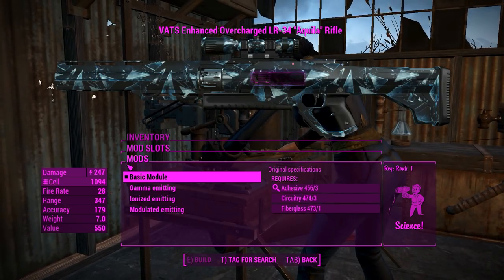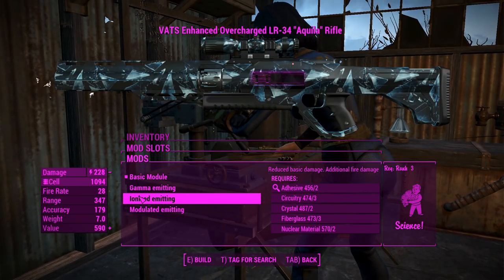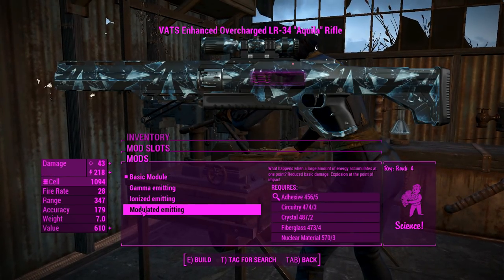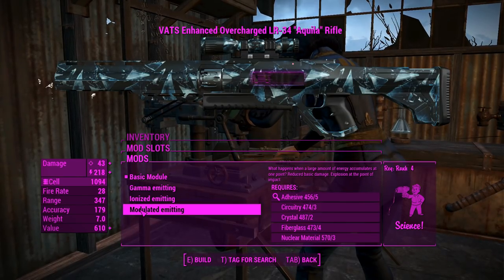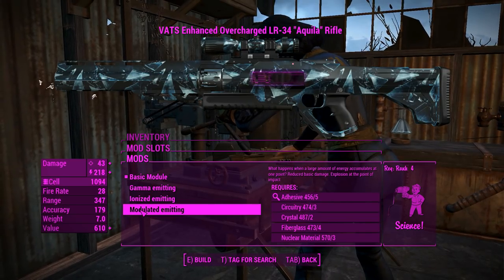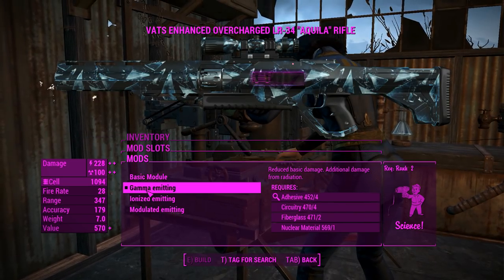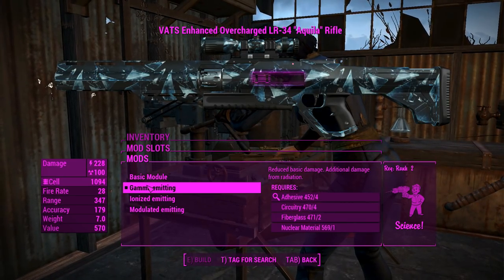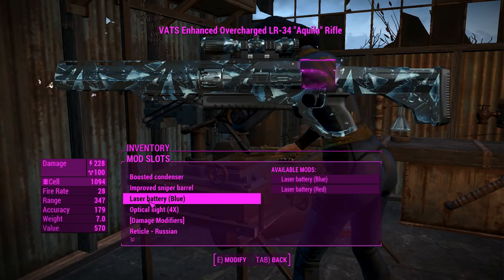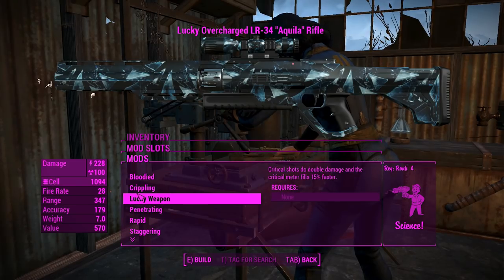For the modules, you can have a basic module, which is what we've got right now. The gamma module will add a little bit of radiation damage. The ionized module will add fire damage but reduces your damage a little bit, and the modulated one will actually make your bullets explosive, which takes out the laser part of the laser rifle. We'll add a little bit of radiation damage — that also adds a little bit of energy damage, so it looks good. There's no option to have an actual legendary slot there, only these preset ones.